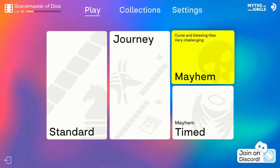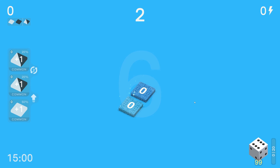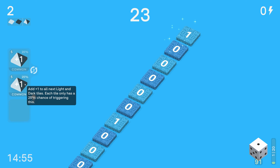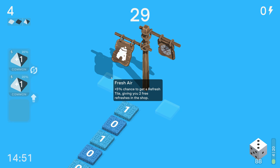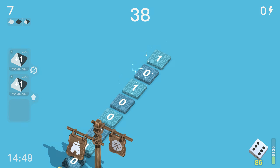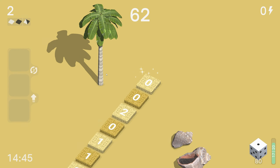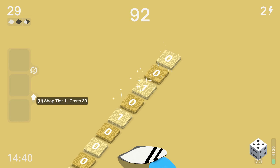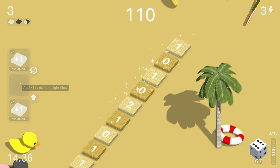I'm going to play on timed mode - it's mayhem as well which is kind of crazy. I would like to beat 10-15 if possible and I've got to be quick. I do this every time - I try and be quick and I forget to add my upgrades at the start. What do we want? Five percent chance to get a refresh tile - that's kind of what we want. We can upgrade light tiles for 15.